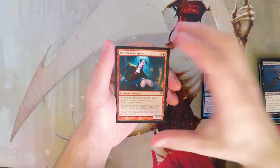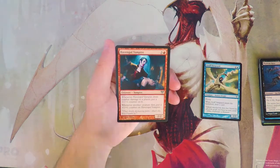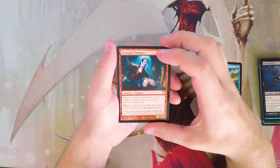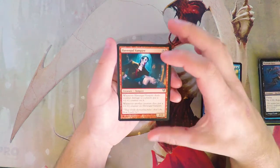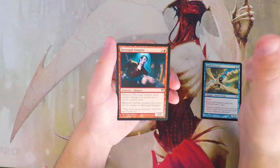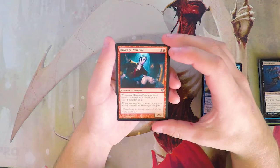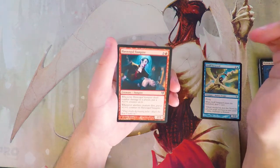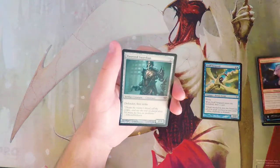Haven Ghoul Vampire is a 2/2 for four — when it deals combat damage to a player, put a +1/+1 counter on it, and whenever another creature dies, put a +1/+1 counter on it as well. This card seems great; it takes a little bit to get going, so removal will be at a premium on it early. But if it survives a turn or two it will get huge. I still don't like it more than the Vanguard though — that card is great.